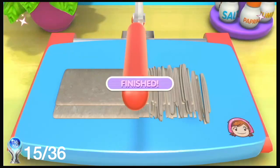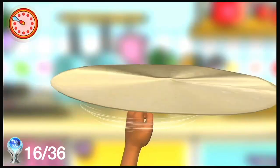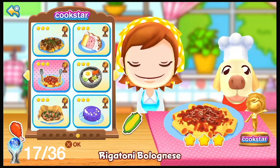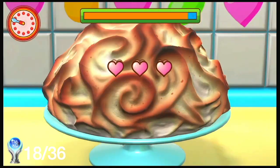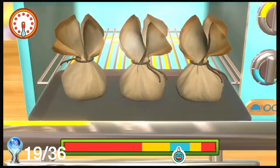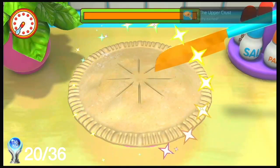Slice soba noodles and you'll get another trophy. Toast a pizza dough and you'll get the Dough Spinner trophy. Make bolognese and you'll get another trophy for making pasta. Torch a meringue for another trophy. Once you cook with paper you'll get another trophy. Once you've scored pastry you'll get another trophy.